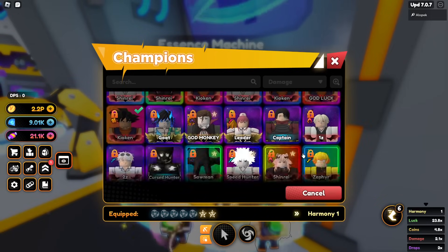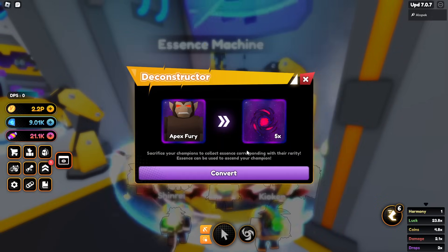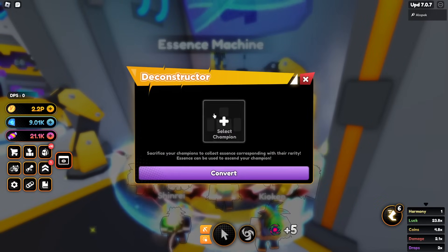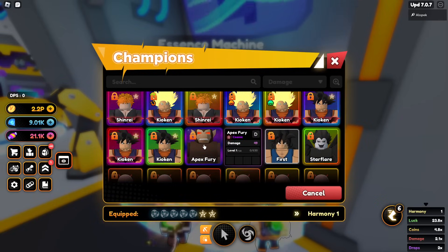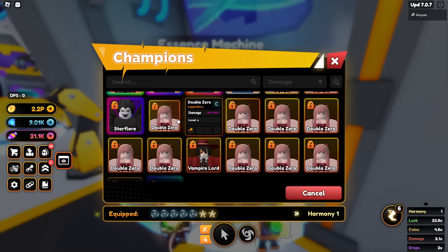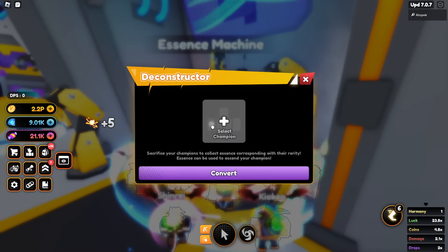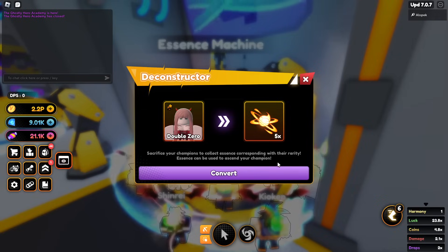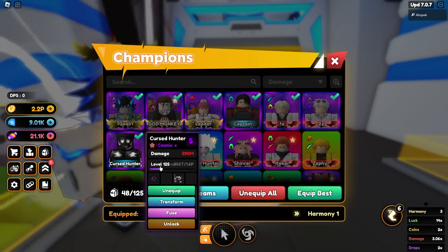Let's quickly get rid of all these poor units — I got so many double zeros, I gotta get rid of those. Let me make sure I don't accidentally get rid of any godlies. I'll convert these too since I don't need like 50 of them. I don't even know what the point of legendary essence is — I don't think it gives you anything.